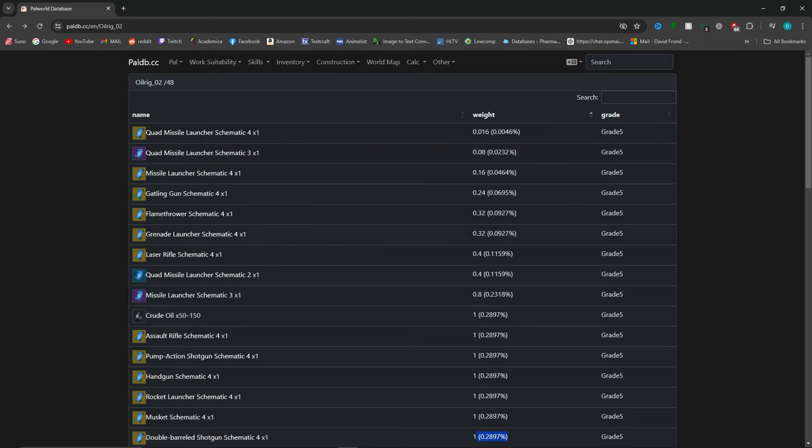The quad missile launcher schematic — someone did the math and I think it'll take you an average of over 2,500 openings to get one. Someone in the comments said you can play for 10 hours every day save scumming these big oil chests and it will take you one month to find it.